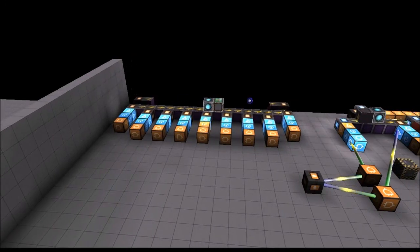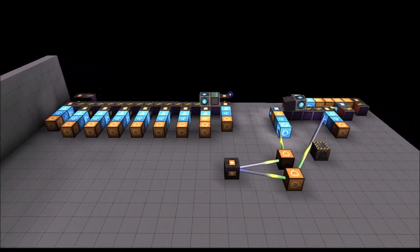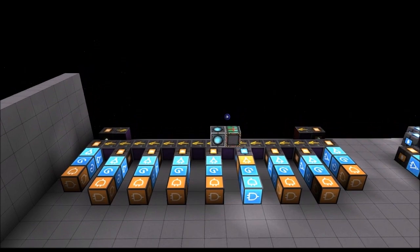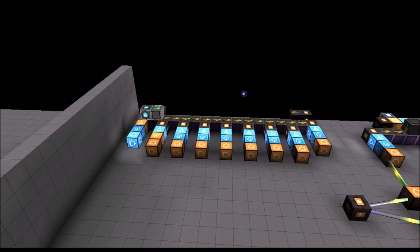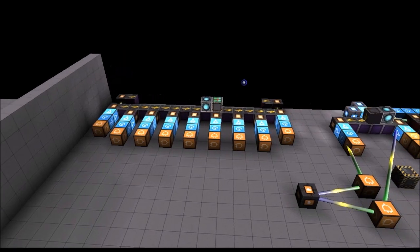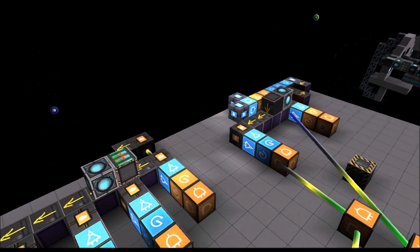Hello guys and welcome back to StarMade. This is FuseMC. I was working on a randomizer earlier trying to get that figured out, and no such luck on that, so any ideas would help greatly. We are currently on development build version 0.19187, and in the process of trying to figure that out,